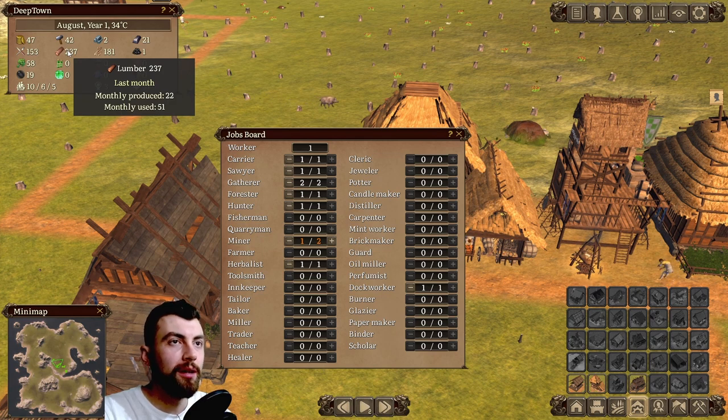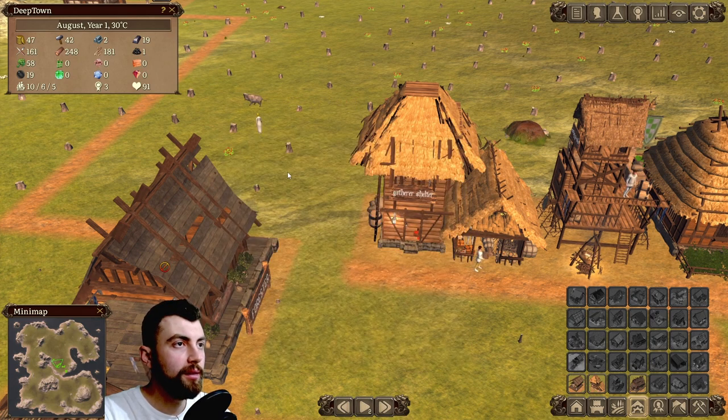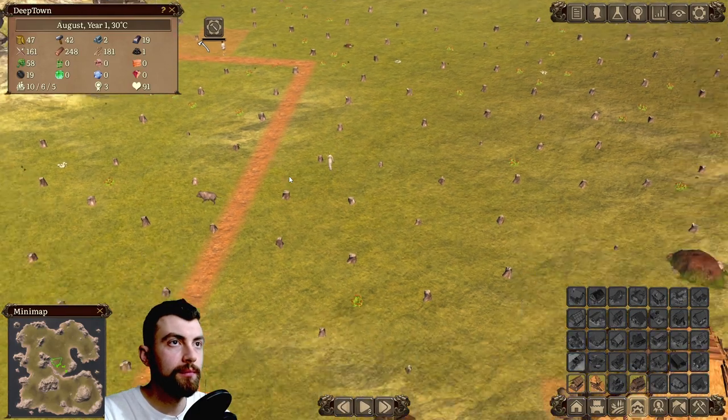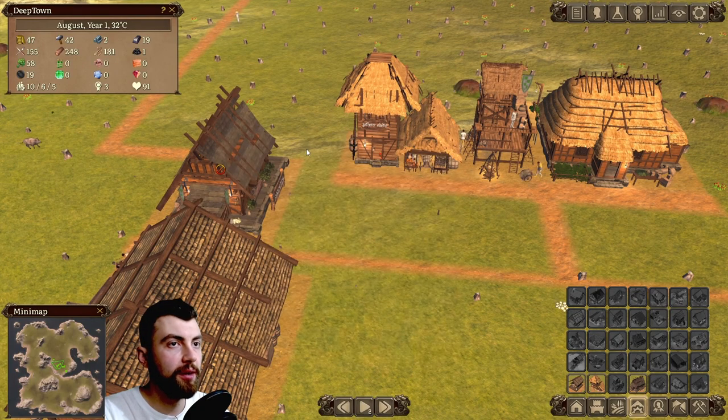I don't need a lot of lumber right now, so I can turn the forester into a worker again. And then we have two workers now.